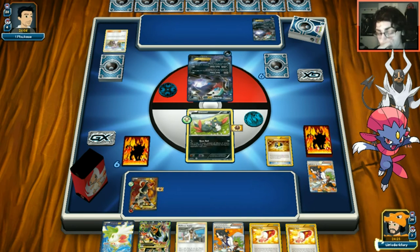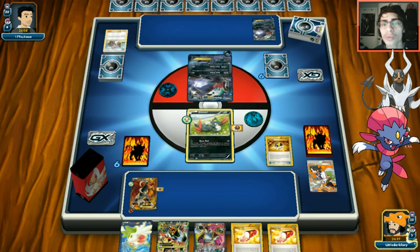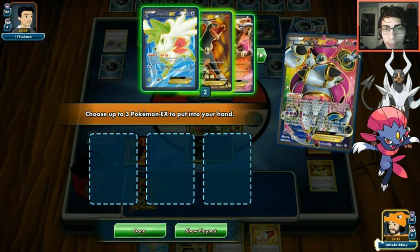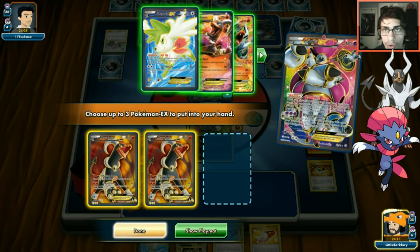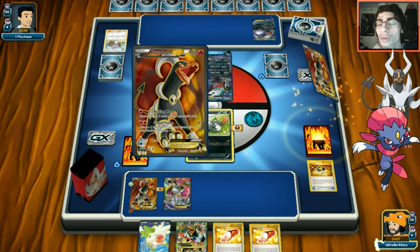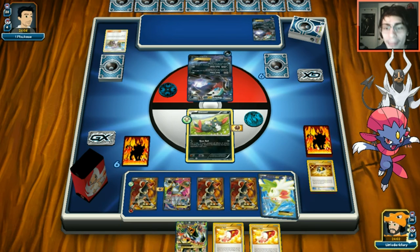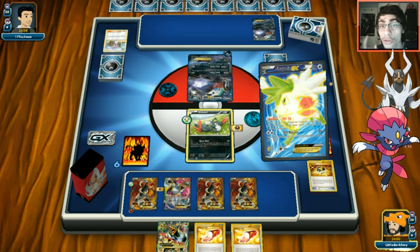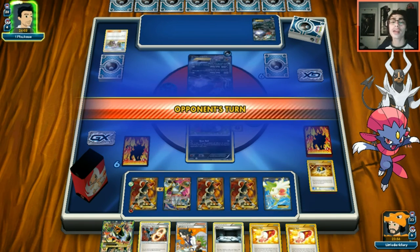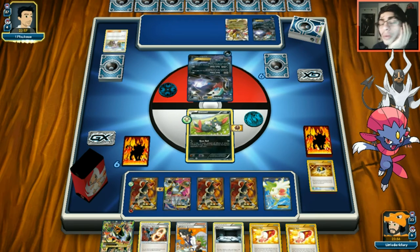We grab two Houndooms with Hoopa, dropping them on the bench. Sneasel is going down so we'll have bench space. We don't use Trainer's Mail now - saving it for next turn to find a Spirit Link. Opponent is clearly playing Giratina - there it is. They N us which hurts since we had such a nice hand.